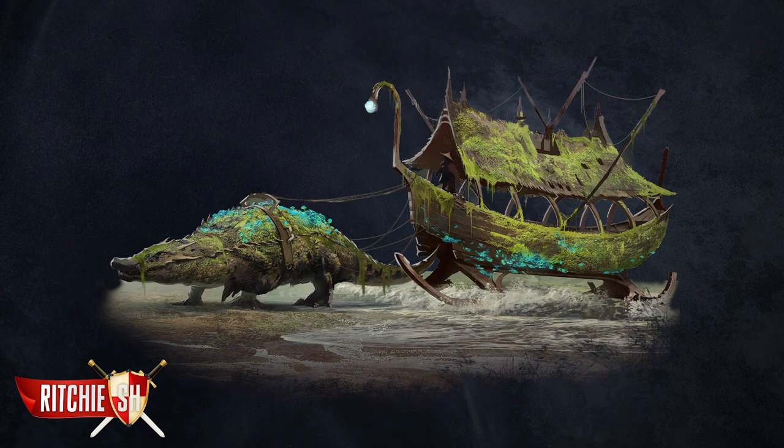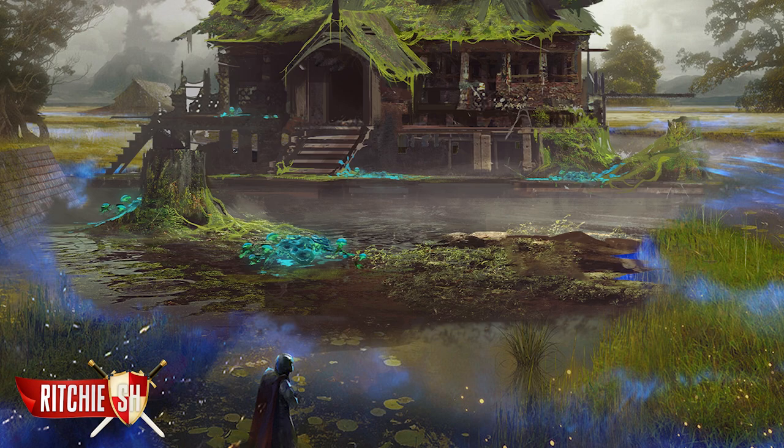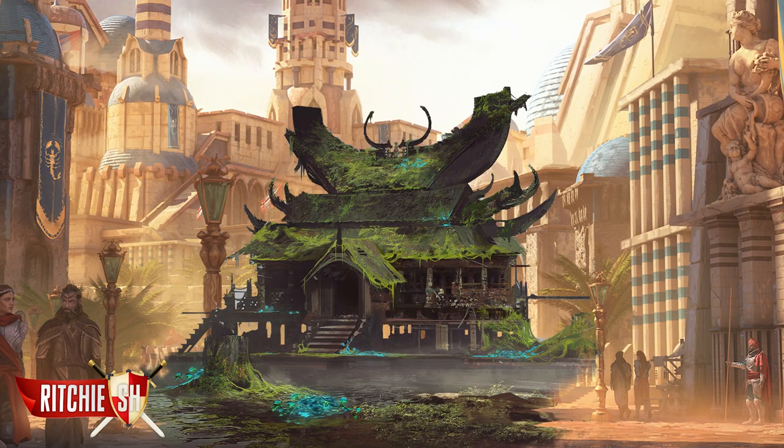And lastly, we have the Refuge of Tranquil Waters, this being a freehold skin that would look perfect if you have a freehold plot in a swamp, as it will fit in perfectly with the rest of the environment. Even if you're not in a swamp and you're in some desert or something, still use this skin because it looks great.